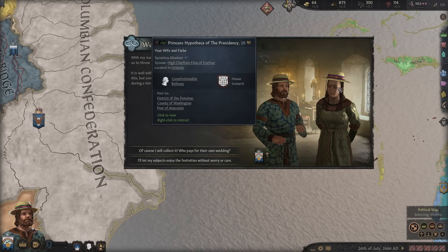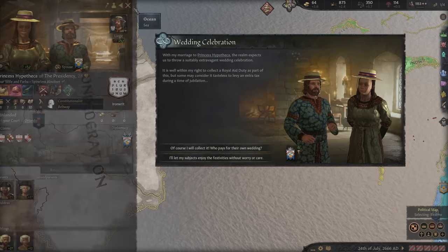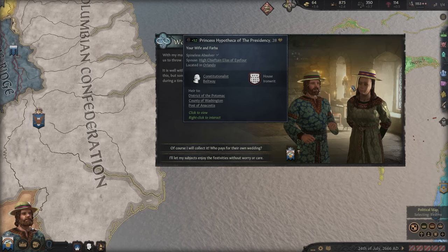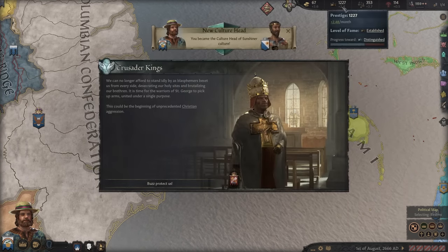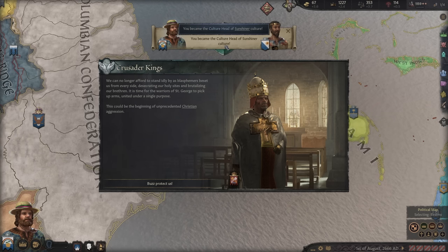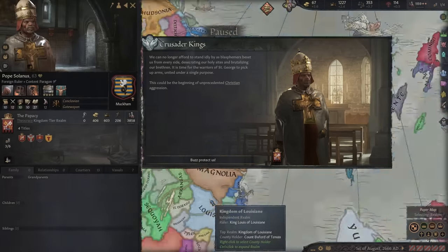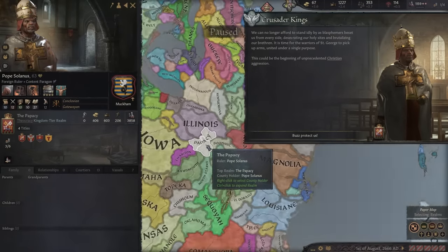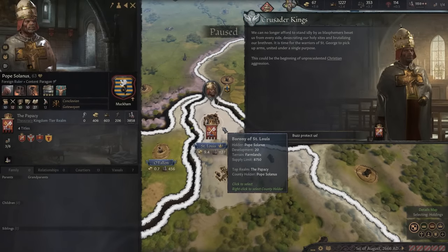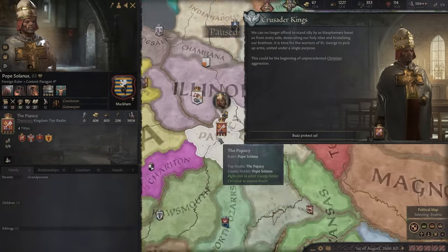The White House is incredibly far away. We're not going to worry about that until the chance actually comes for us. Now she's stylish - she got rid of that perm and is running around with a beautiful hat. We're going to get this prestige because we are tribal, and the prestige is very useful when it comes to recruiting Men-at-arms. And I've become the culture head - I like that a whole lot.